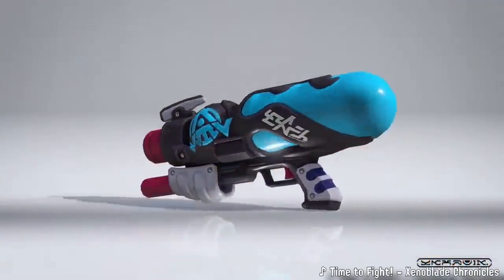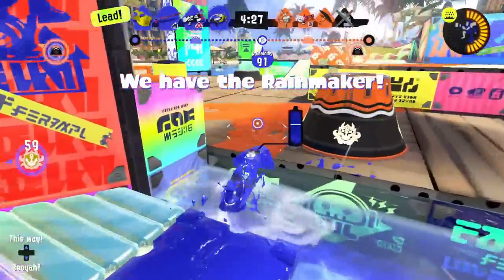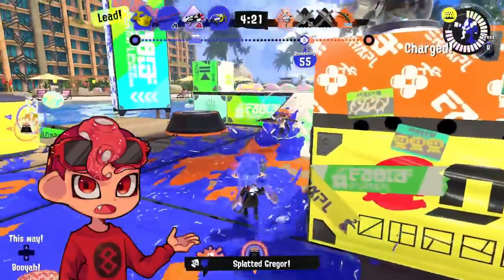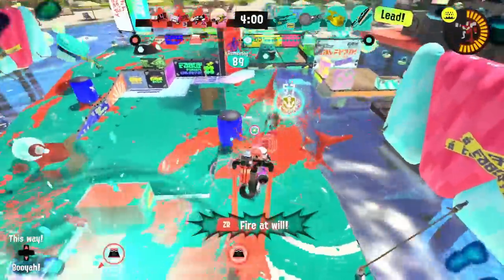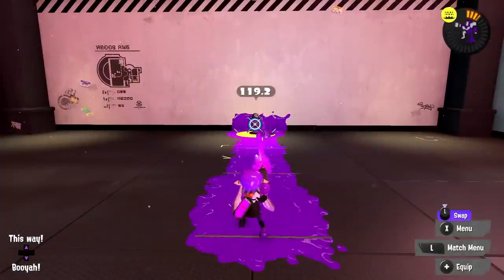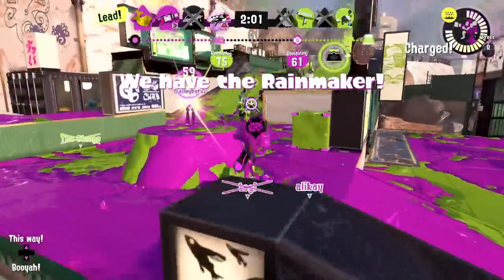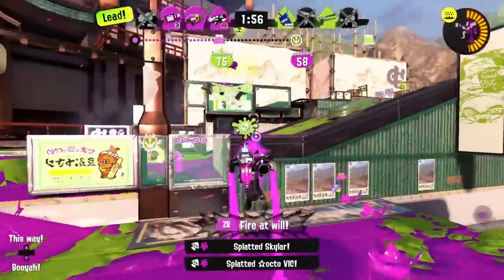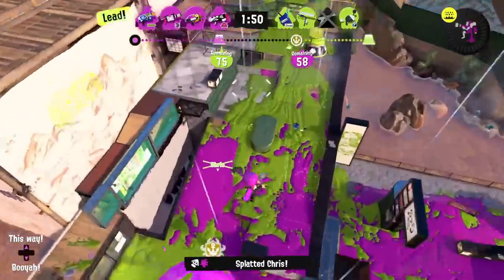At number 10 is the Anarchy Splattershot Nova. I've seen a lot of mixed opinions on this weapon — some people think it could potentially be really good, and some people think it's just okay. From being 10th in this ranking, you can probably tell I'm in the "it's just okay" category. The main problem is that its Inkjet output compared to Ballpoint isn't really that much better. Nova as a main weapon really struggles to fight, and while Mine is fine on it in theory and has some decent synergy, it's not good enough to make up for a weapon this weak. Inkjet is a very valuable special — really good for getting your team in and staying alive.